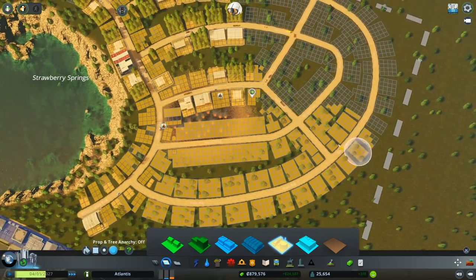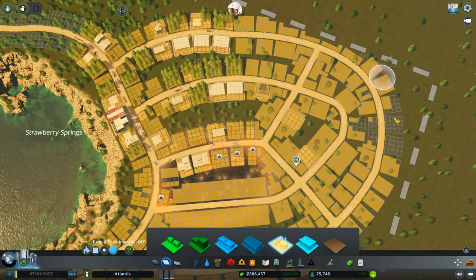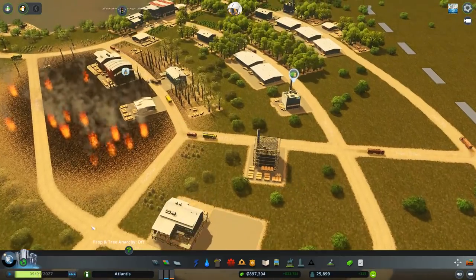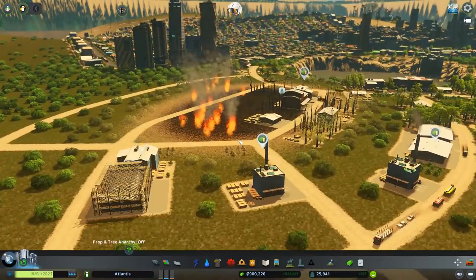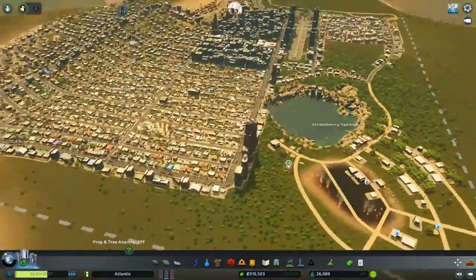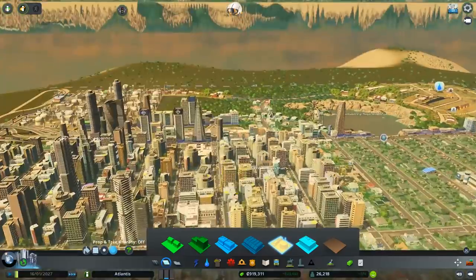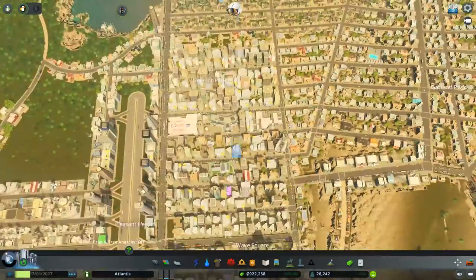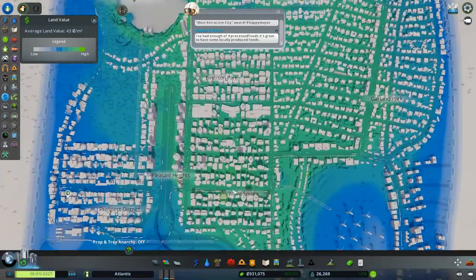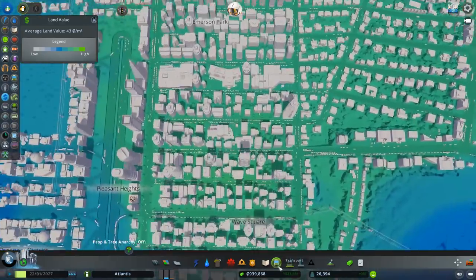We've got some nice buildings over here. It's a funny little area. We're getting quite a few high rises — very nice high rises. How high is our land value? Oh, it's getting up there. Nice — that makes me happy. Sure we could raise it a bit more.